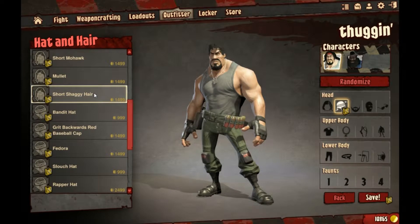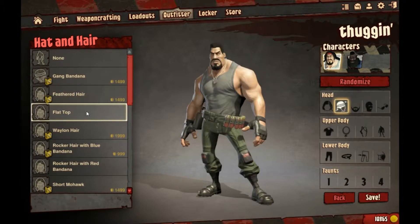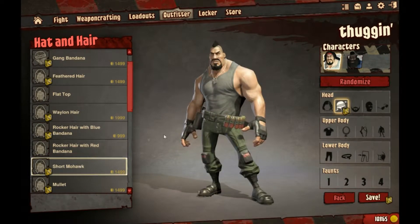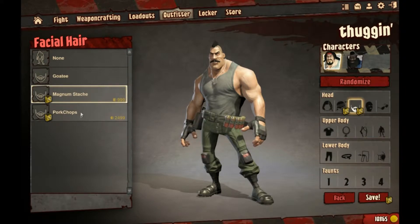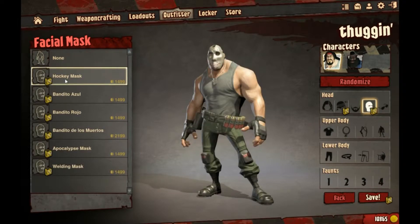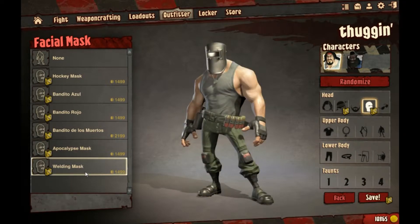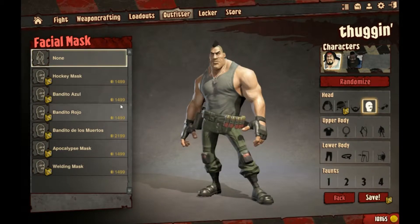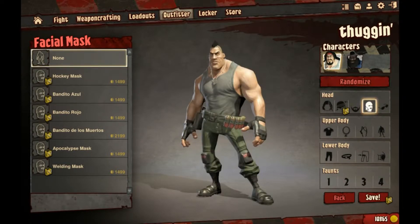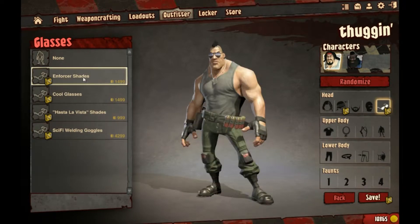Let's see the hair options — flat top, short lock, mohawk. No flat top. The wrapper hat, fedora, motorcycle helmet... a gang bandana... oh my god, this is pretty awesome. I like the customization. Going with mohawk and a beard. Mutton chops — actually none. And the Jason mask — oh my god! The apocalypse mask and the hockey mask look almost the same, that's ridiculous. I'll go with none. Let's try the enforcer shades — cool sci-fi glasses, yeah, we'll go with those.